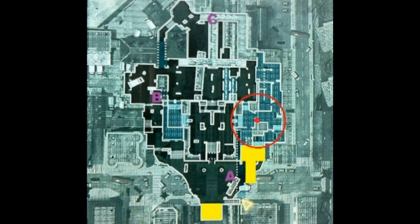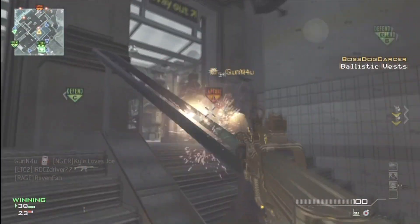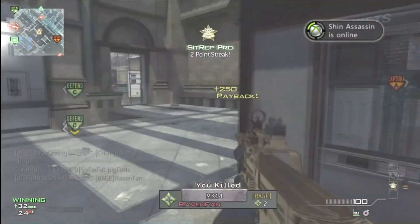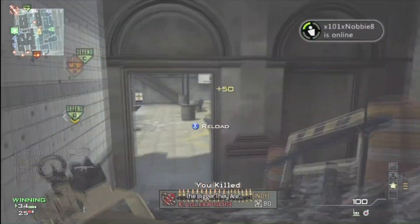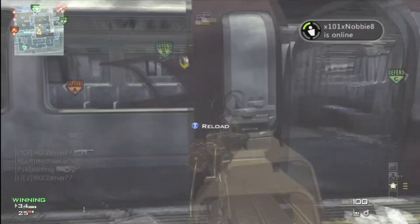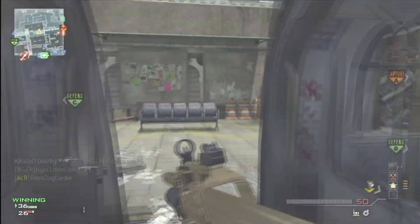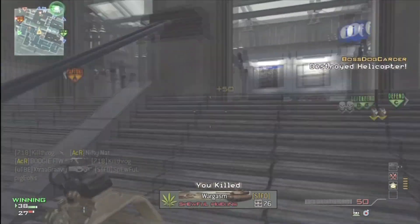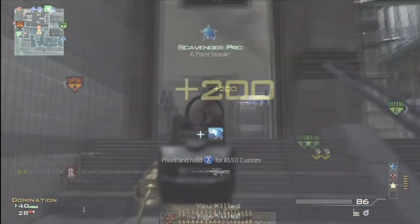I just spawned over by B, pick up my first couple kills here, making my way over to construction. Obviously there's a radar up, which is always helpful. That's one of the good things about playing with a party — if you guys want to take turns using support killstreaks and putting up UAVs for each other, that'll definitely help you with your MOABs.